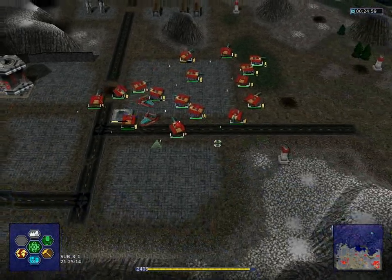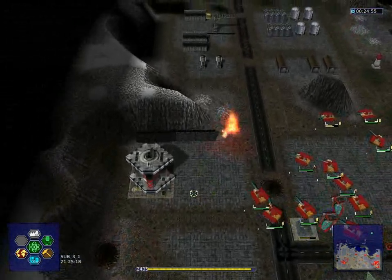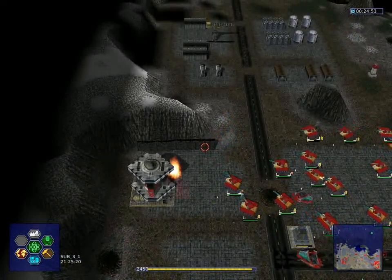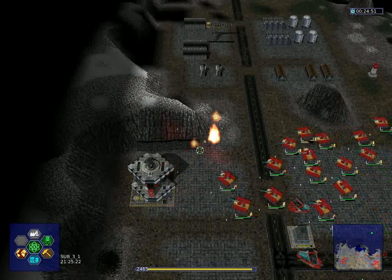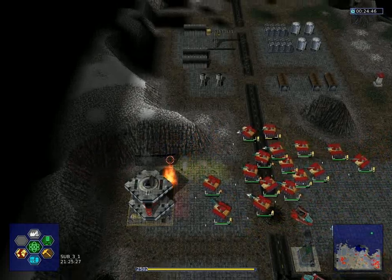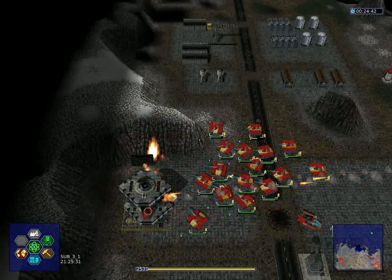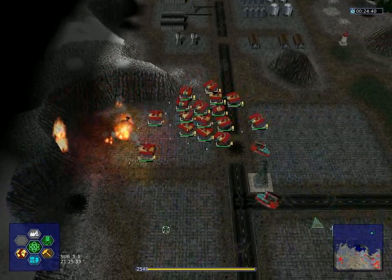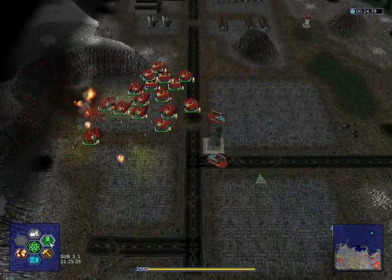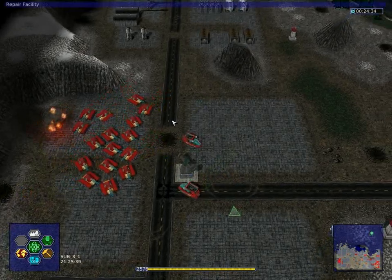Yeah, so we have to flee now. And moreover, we can't call in any more reinforcements from this point on. So hopefully you have all your units you need. And that's it folks — we have to escape or otherwise we'll be nuclear waste. No artifact, as it seems. That's okay. Let's get repaired and fixed up.